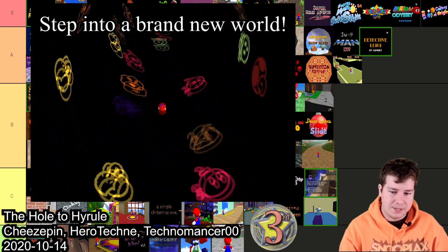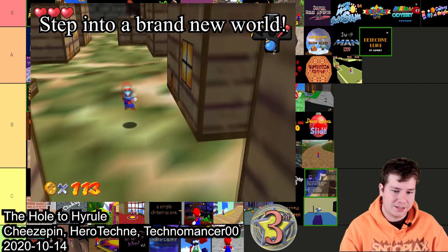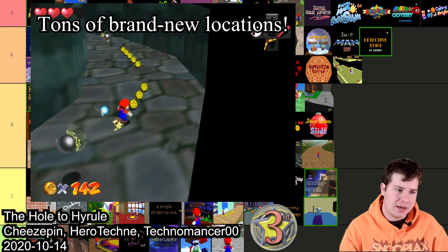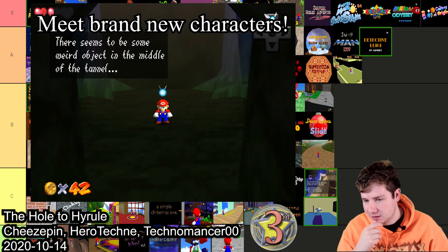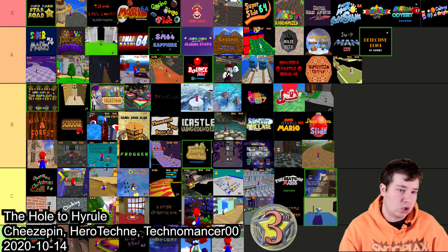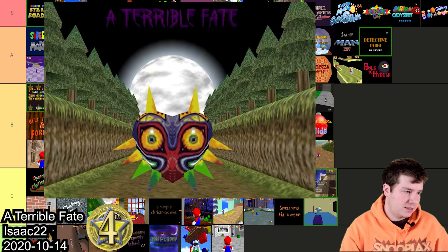Now for the Zelda hacking competition. In third place is Hold a Hyrule by Cheesebin, Herotech, and Technomancer. It's really cool because you can actually equip items to your D-pad, it contains a mask similar to Majora's Mask that you can wear, and overall it has some really cool custom mechanics. It's just really impressive — I gotta throw this one in A.